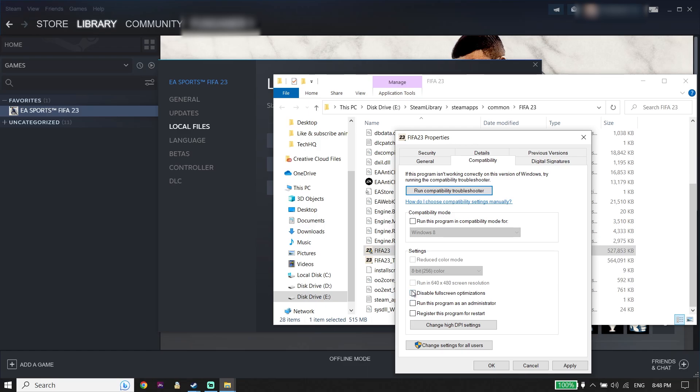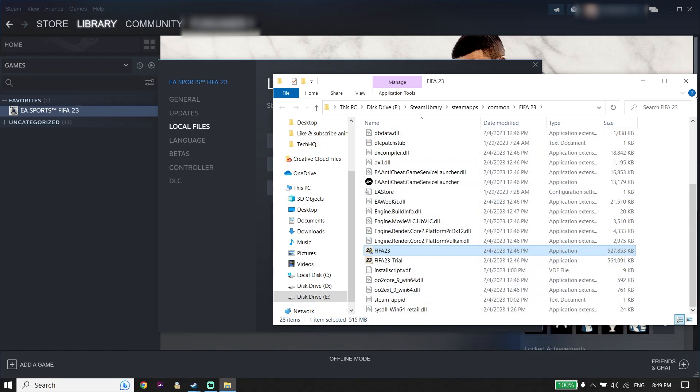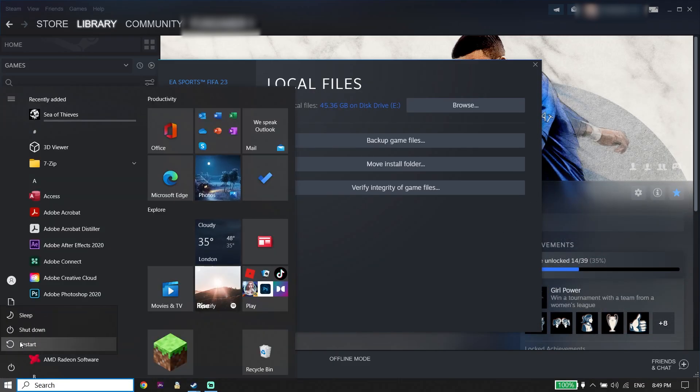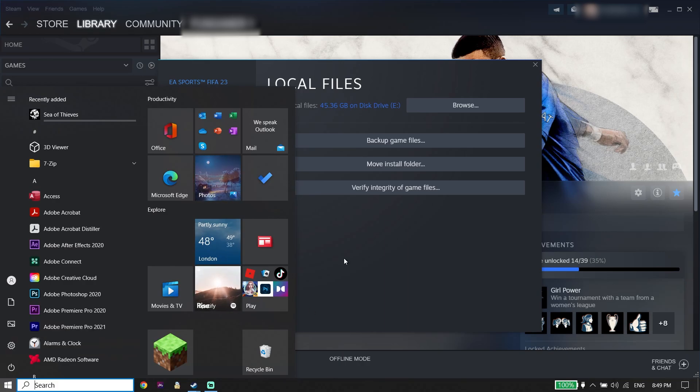Scroll down and check the option 'Disable full screen optimizations,' and also check 'Run this program as an administrator.' Run FIFA 23 as administrator to fix this issue. Click Apply and then OK. I recommend restarting your PC and then try playing FIFA 23 again. That's the first solution.